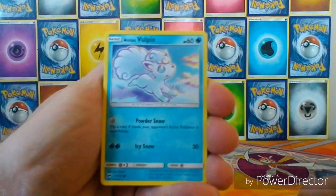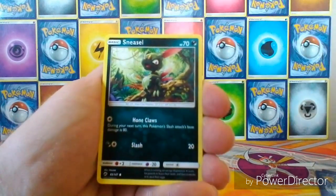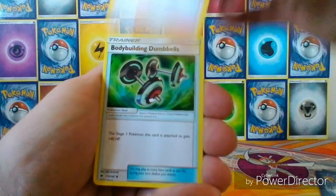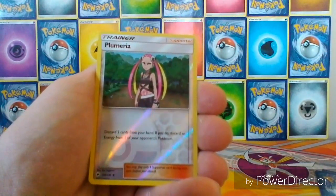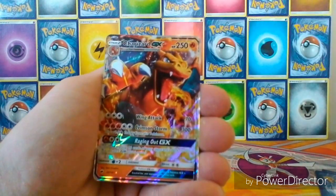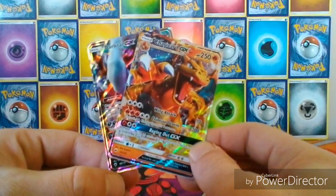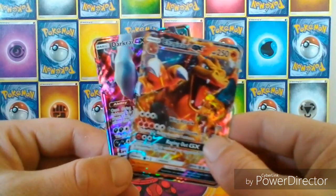We have an Alolan Vulpix, Rolt, Alolan Grimer, Sneasel, a Crabrawler, Electabuzz, Sophocles, Bodybuilding Dumbbells, a Reverse Plumeria, and the Rare is a Charizard GX. Sweet! So we've got two GXs from Burning Shadows — if I was going to pull anything from any of the packs, those were the two I wanted to pull. That's pretty sweet.